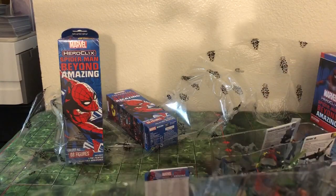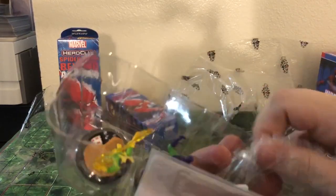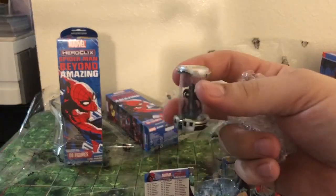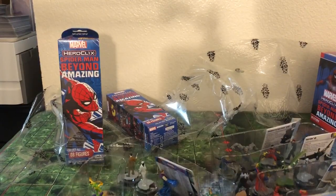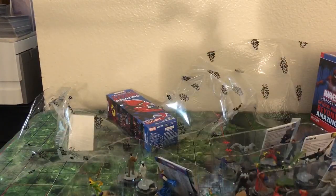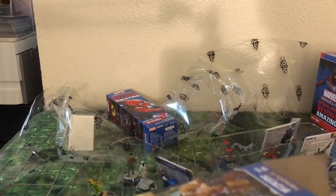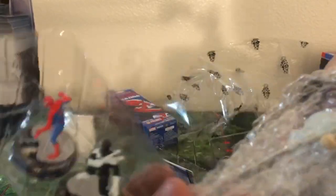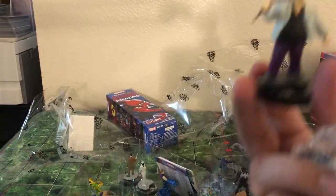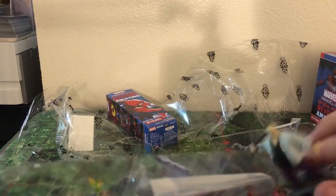We've got the Venom Symbiote. We've got an Electro, Prowler, Mr. Negative, Aunt May, and another Venom. Our Supers so far have been Carnage and the Vulture, so we should have one more Super left. We got some Pumpkin Bombs — Bullseye, Spider-Man, Aunt May, another Spider-Man — an Uncommon and a Common. And then we have a Kingpin. No Sinister Syndicate is complete without a Kingpin. He's just a rare, so hopefully that last pack has a Super Rare.